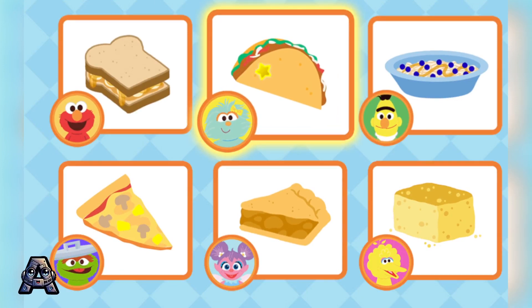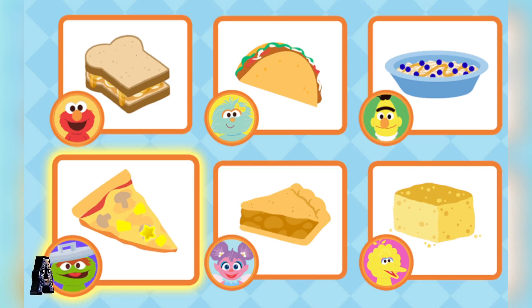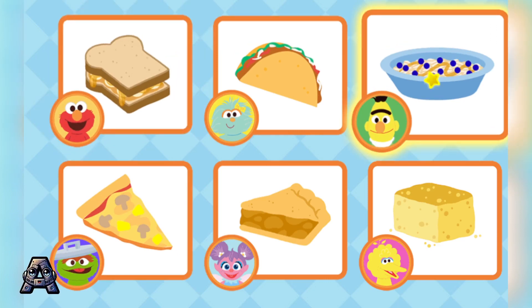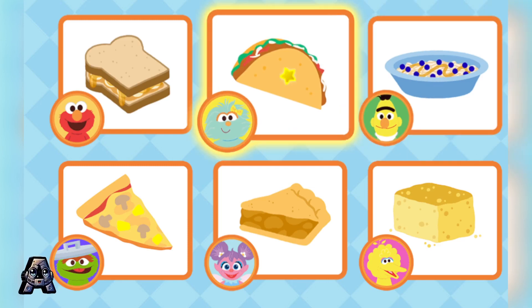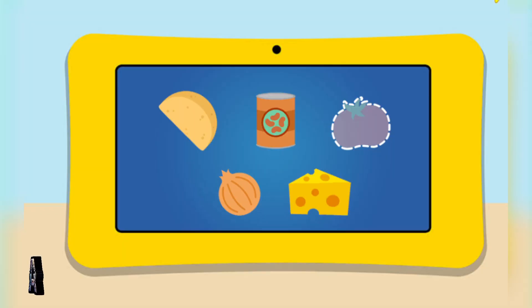Rosita's Tacos. Big Bird's Cornbread. Oscar's Mushroom and Pineapple Pizza. Elmo's Peanut Butter Banana and Honey Sandwich. Bert's Oatmeal with Blueberries. Rosita's Tacos! Mmm, yummy order! For this recipe, we'll need tortillas, beans, tomatoes, onions, and cheese. Uh-oh, looks like we're missing tomato. Come on, we gotta go get some more. To the farm!